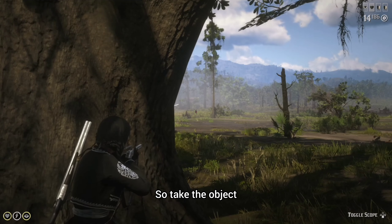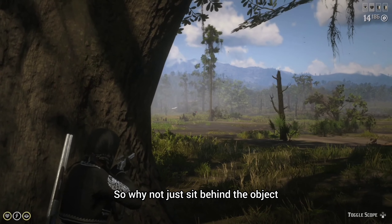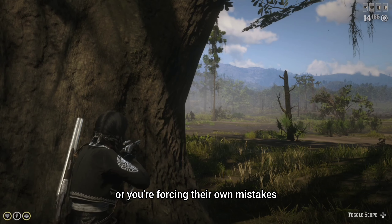So take the object, use the corner cover, wait them out. Remember you can't lose unless you run out. So why not just sit behind the object and let them make their own mistakes? At some point they're going to get impatient — they're either going to leave the session or you're forcing their own mistakes.